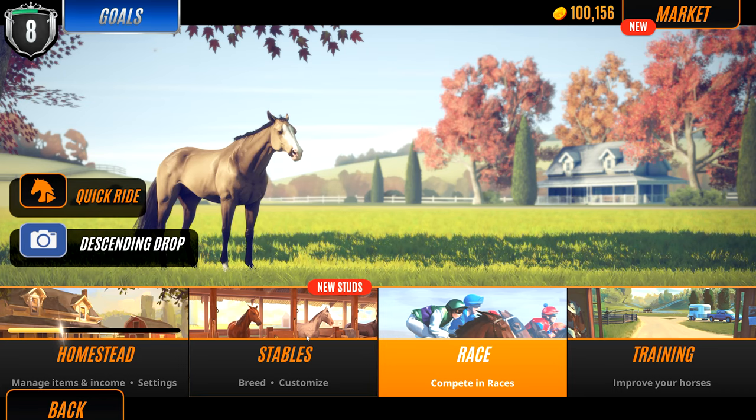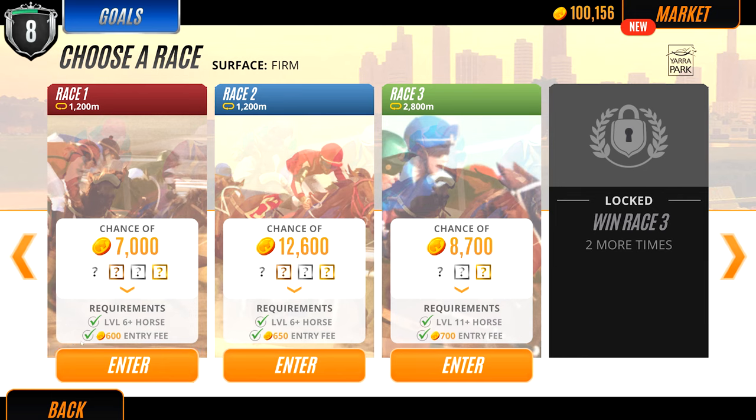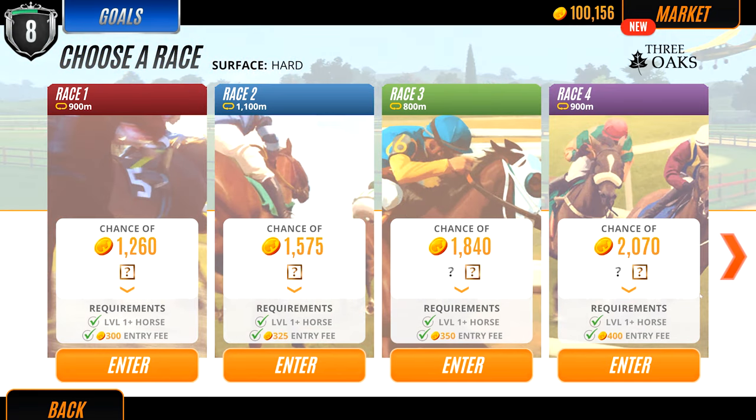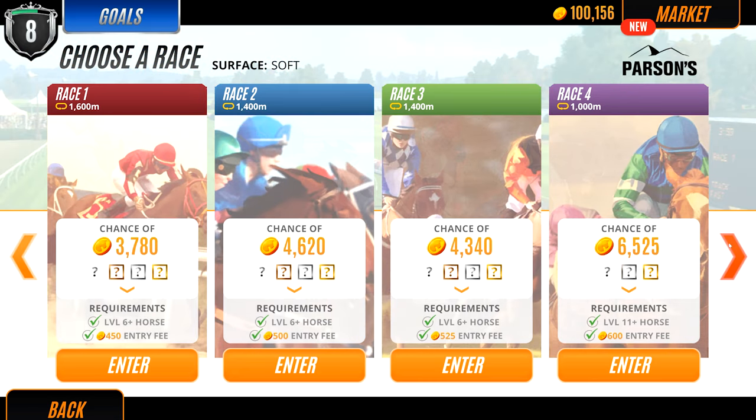The next thing is to be financial — don't make dumb mistakes like I was telling you about. Obviously because I'm a higher level, I've got quite a few more races than you might have right now. But one tip is to do the race that you can do which has the most amount of money. As you can see, it goes pretty standard in the first three oaks racing, but some of my other races give a lot more.